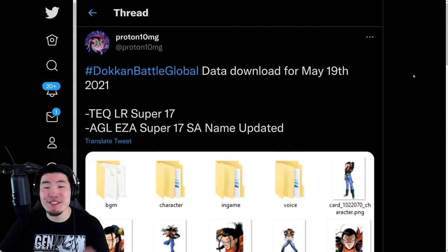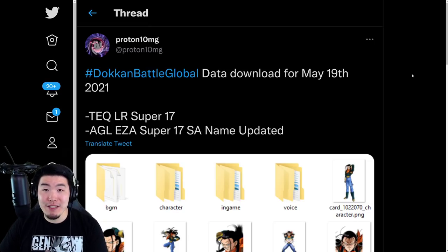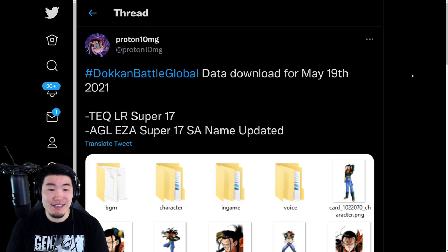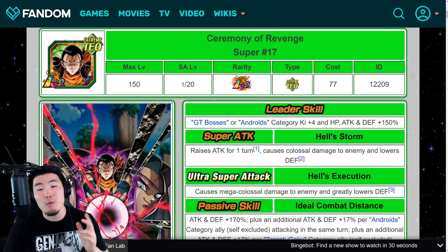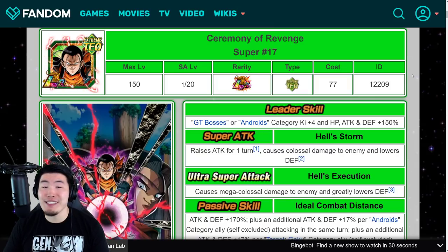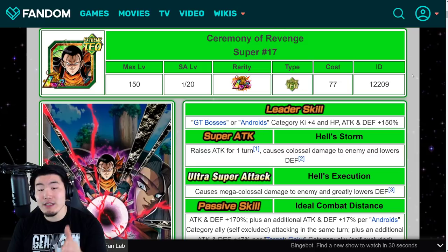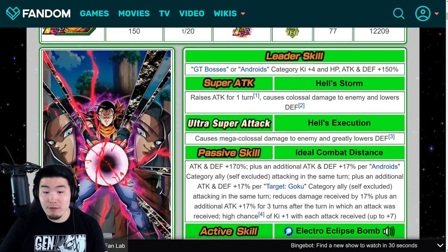Super 17 drops tonight at 11:30 PM Pacific Time, 2:30 AM Eastern Time. Just in case anybody missed yesterday's Dokkan Now program, I'll quickly go over the details for Super 17. Starting with his leader skill: GT Bosses or Androids Category — Key Plus 4 HP, Attack, and Defense plus 150%. Super Attack raises Attack for 1 turn, causes Colossal Damage, and lowers Defense. His Ultra Super Attack is Mega Colossal Damage and greatly lowers Defense.